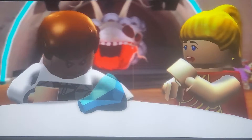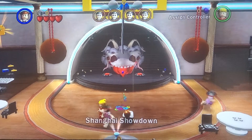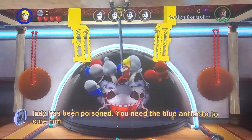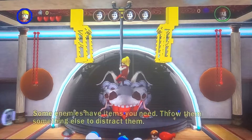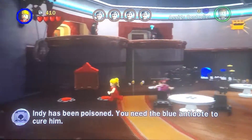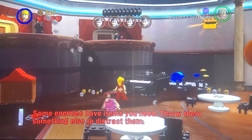He passed out, and now Indy is being poisoned. So now Indy is poisoned. Throw them something else to distract them — you need the blue antidote. So let's build up this. Awesome.